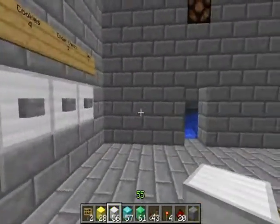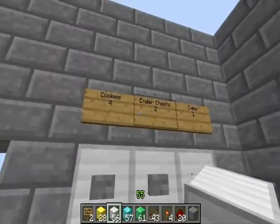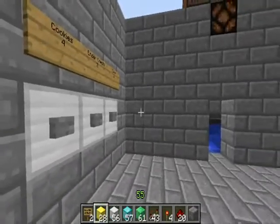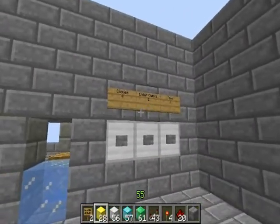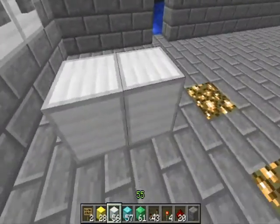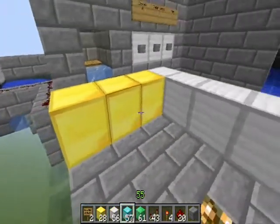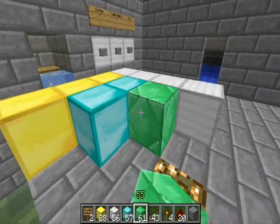This advanced system has 3 different payment types: 1 cake, 2 ender chests, or 4 cookies, because those free items are awesome. And 4 payment types: 4 iron, 3 gold, 2 diamond, or 1 emerald.